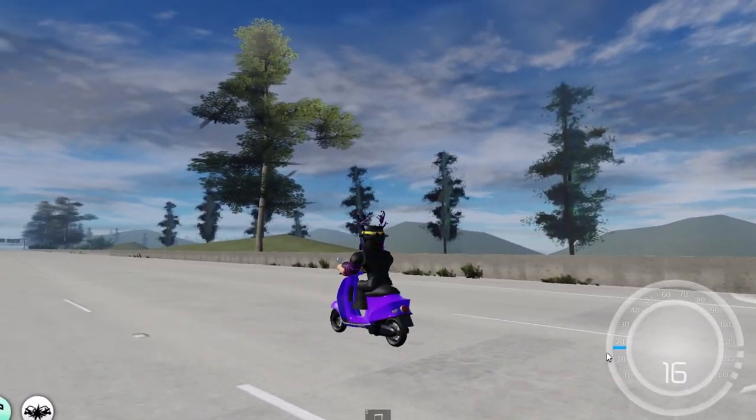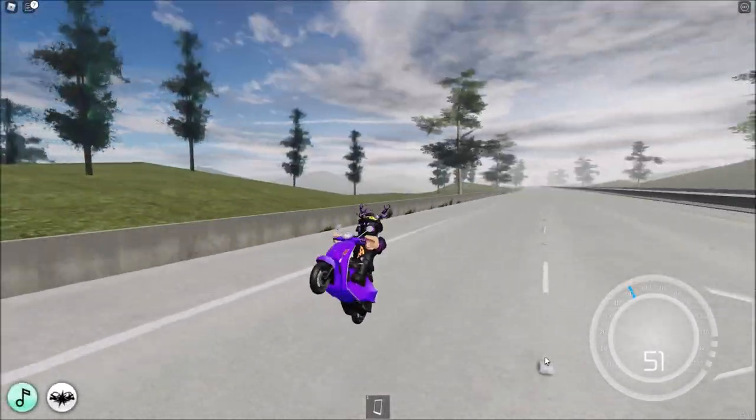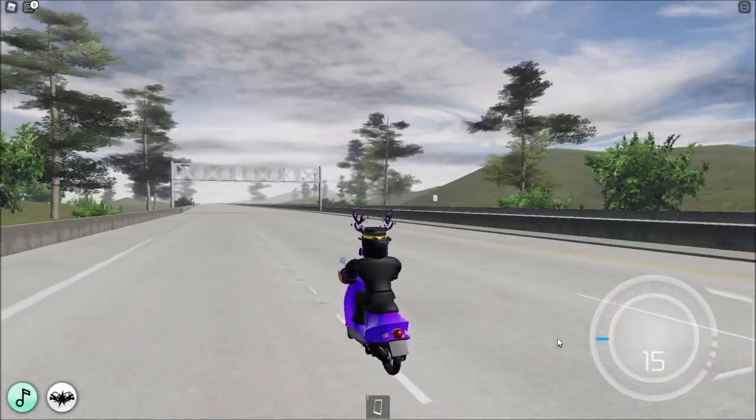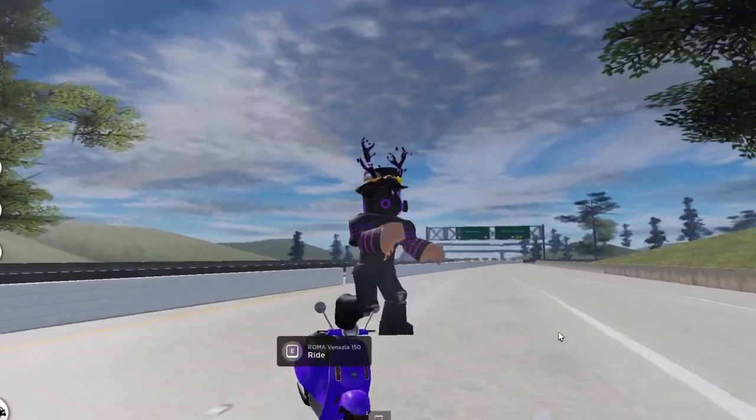And then of course the moped! Now why would I include this? Mopeds are funny and you can actually do a wheelie with this by holding T, and it can accelerate very quickly if you do. This is why I made it in the list, just for the jokes. It only goes like 52 or 53 miles per hour though, but you can accelerate pretty quickly with it.